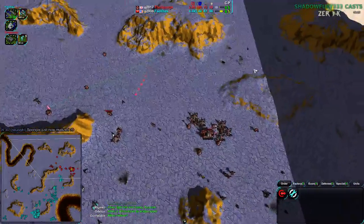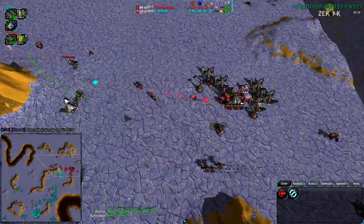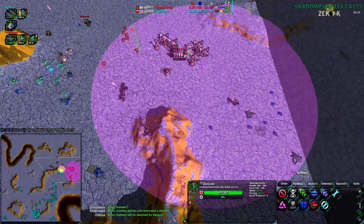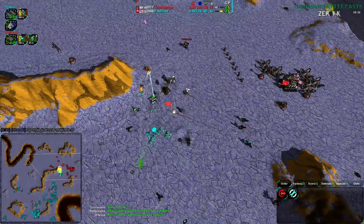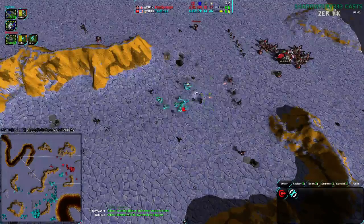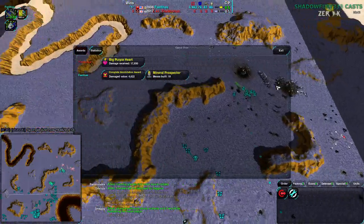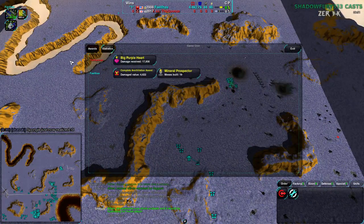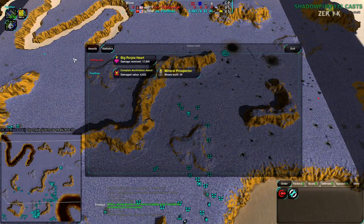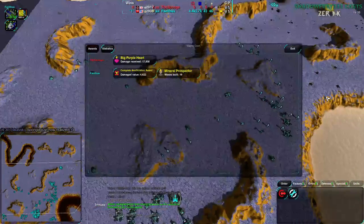Sponge is on three mexes plus his starting three, with no extra constructors for reclaim. There's still 500 metal of reclaim in the southeast. Get a couple constructors on that and there's some way of getting back in the game. But yeah, it's too far behind. Sponge just goes for the game two strategy. It is best two out of three, so Sponge still has a chance. Faelthas definitely showing they can just lead.